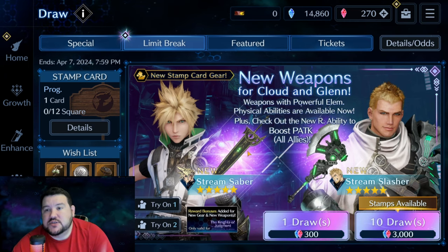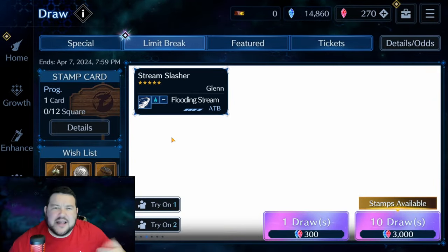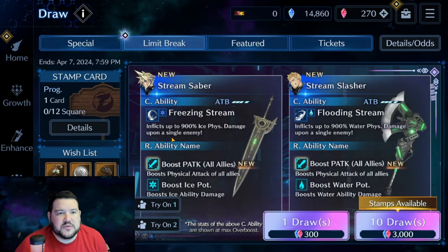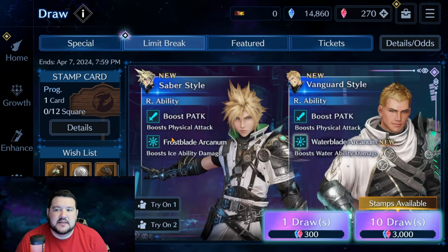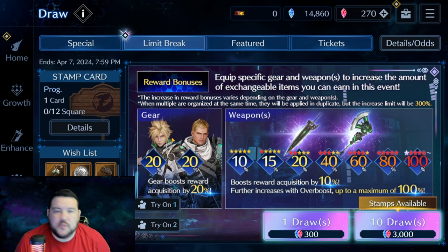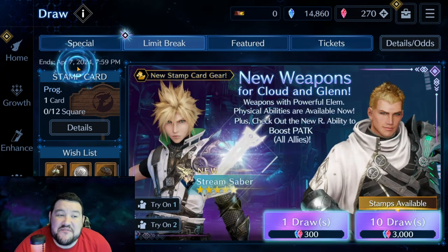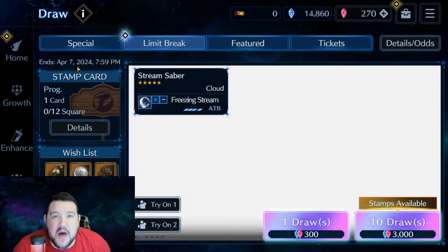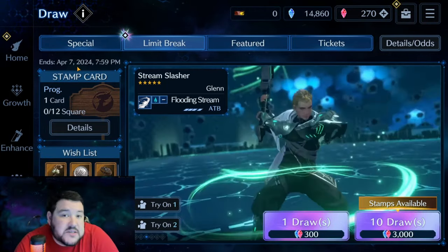These are really good outfits with two arcanums — it doesn't get a lot better than that. Still, I think Tifa's limited time crossover weapon was better, just for the versatility you get with non-elemental damage. If you spent all your crystals on that banner and don't have much for this one, don't beat yourself up. Also note this banner ends April 7th — that's a full month, which if it's limited gives us a lot of time to save up crystals.